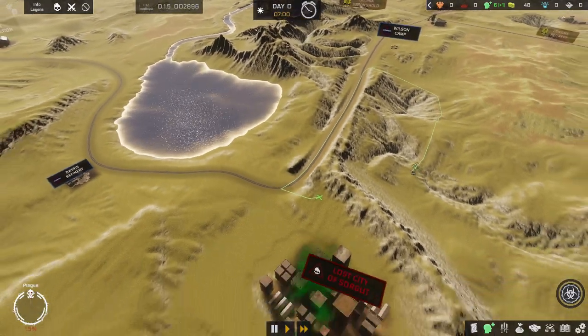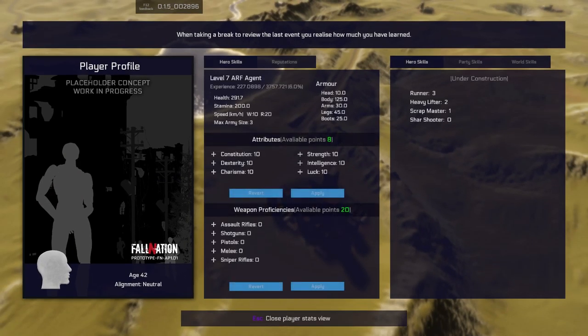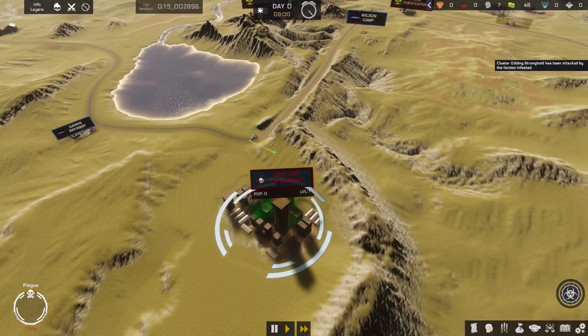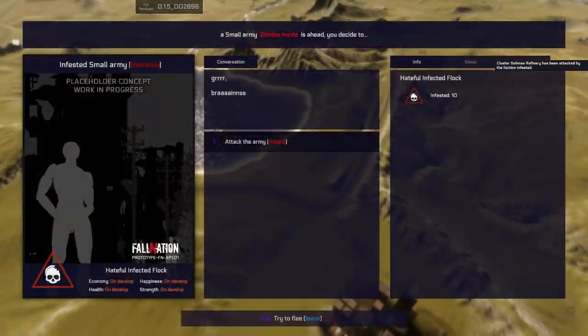We want to fight some smaller groups and then try to get some more troops. We did really level up. Charisma gives me more soldiers - so I'll put points there. Maybe intelligence makes you do other things. I will be needing more men because I really want to fight the big hordes, otherwise there's no point in saying they exist.